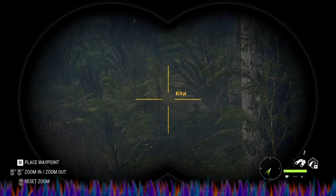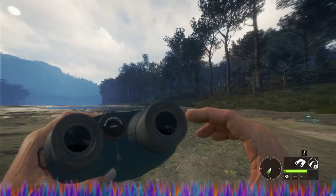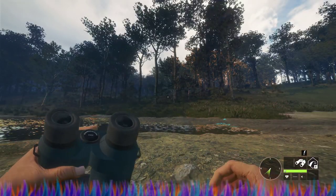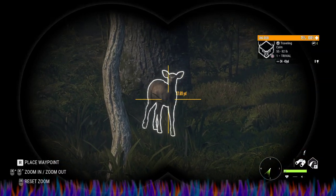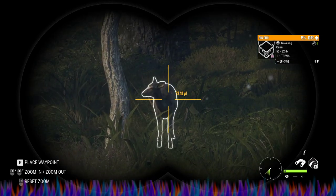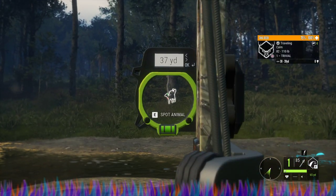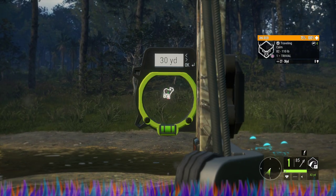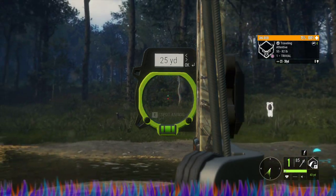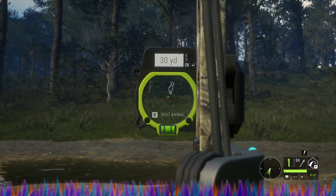I just saw it and I dropped down — I think it was a black one. Let me go ahead and see if I can get over here a little bit further. All right, we do have a female coming in. She's right there, I'm gonna go ahead and try to take her. There's another one right there — let's just go for some practice. And yeah, we took her down.